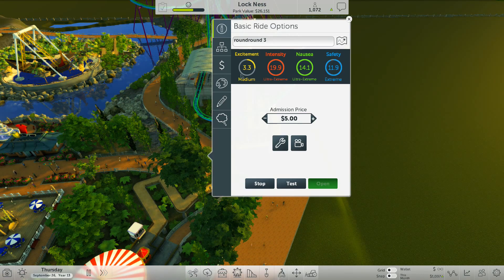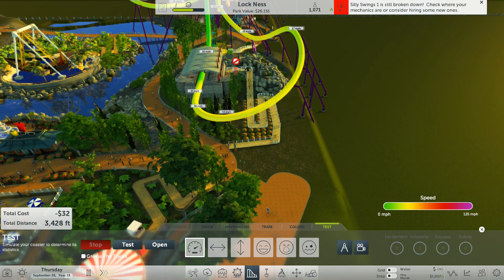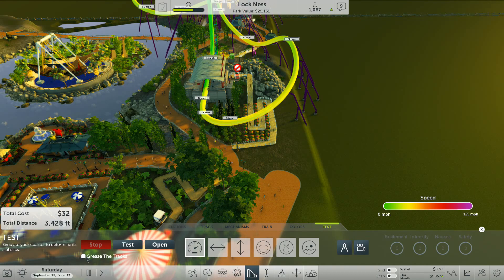What they've done — see this tab here, 'grease the tracks.' Click on that. It apparently puts the coaster back to the state before the patch. Now I've tried that, and it never seems to fix my coaster.